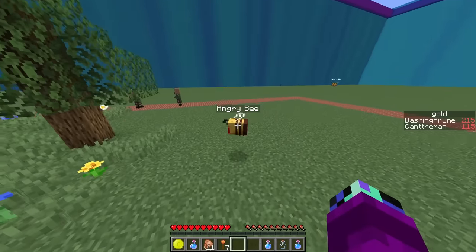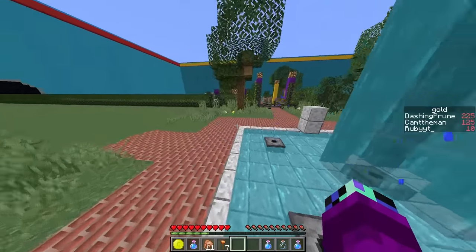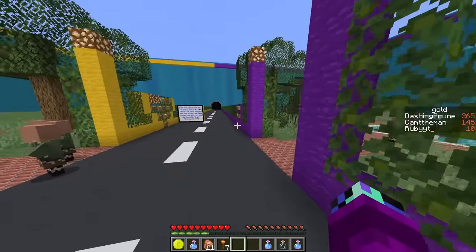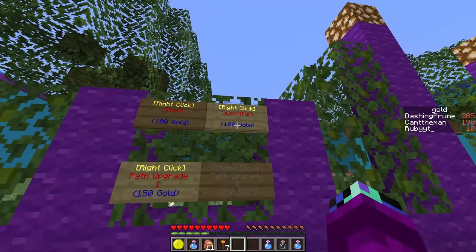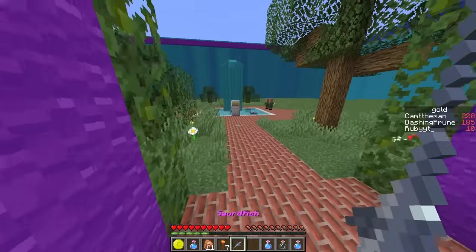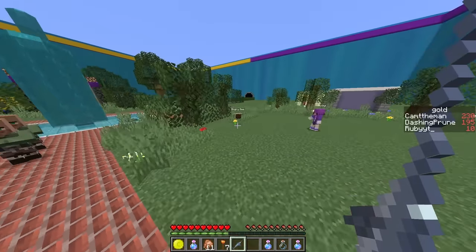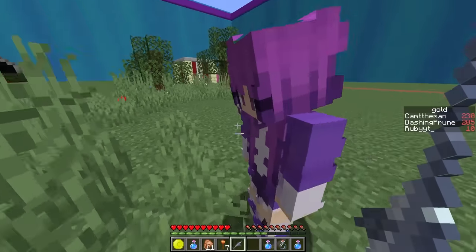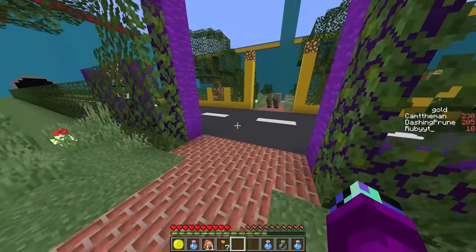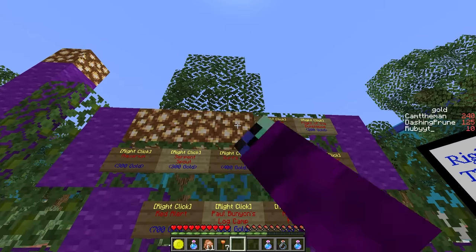Cam reveals he has a swordfish weapon and is taking out bees. Dash finds he can buy a swordfish for 100 gold at the store. Before he can, a bee kills one of his customers! Dash buys the swordfish and takes out several bees with one hit each. Ruby offers to be on bee duty and keep the earnings as payment. Next purchase: the kitty pool for 100 gold.